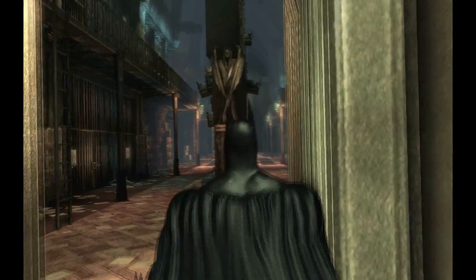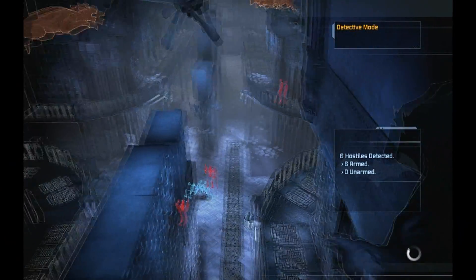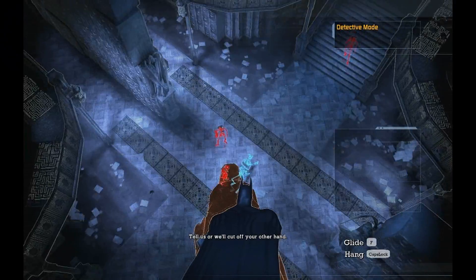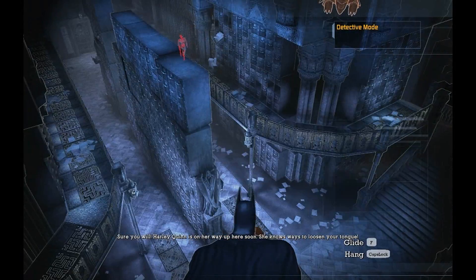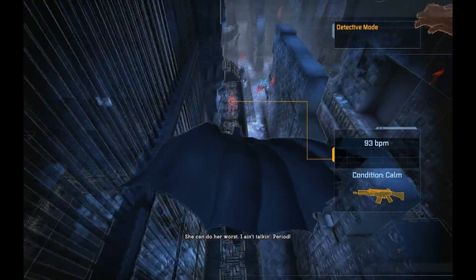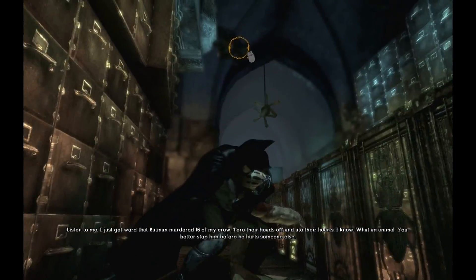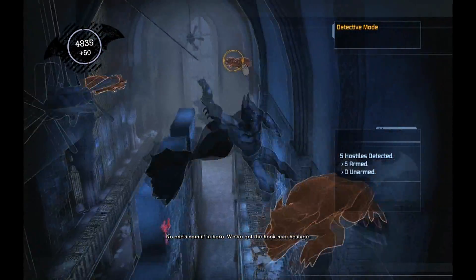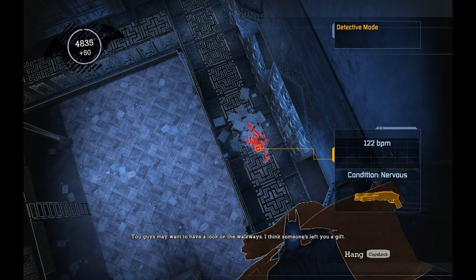So we'll go through here. Now we're coming to another challenge room, another predator room. We've got six hostiles to take out. We're going to need these guys to split up. I don't really want to glide kick anybody this soon because it's going to be too loud. But I think what I'll try and do is take this guy out quietly.